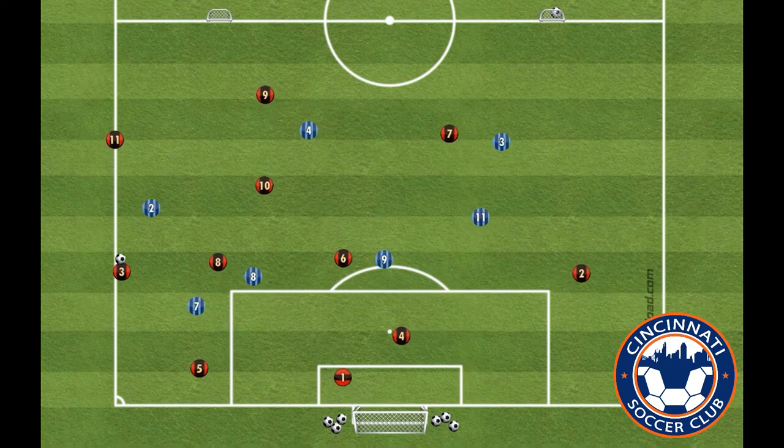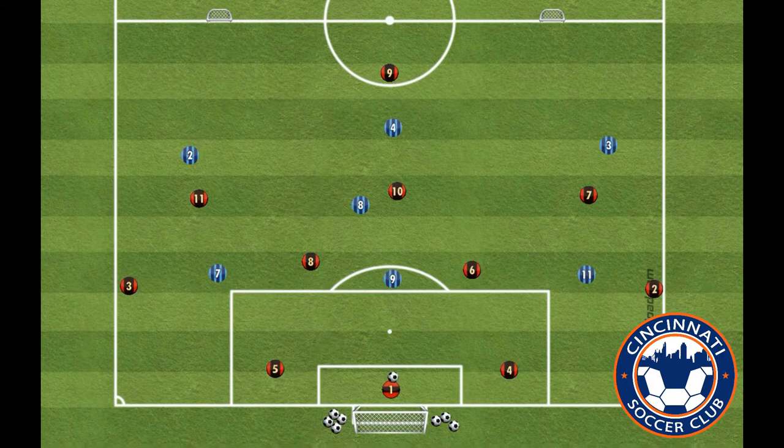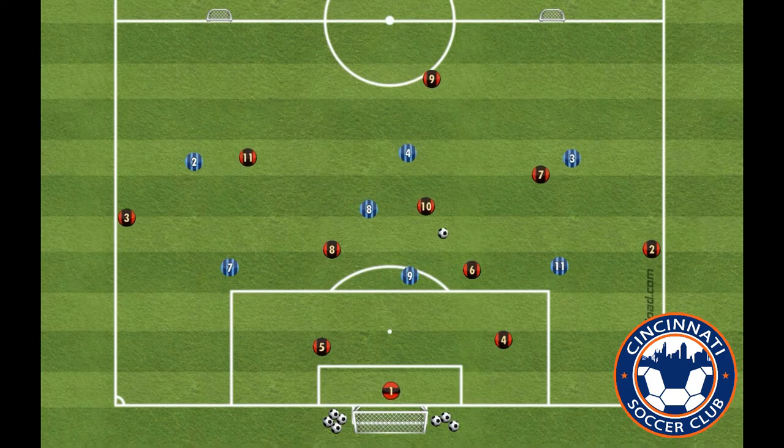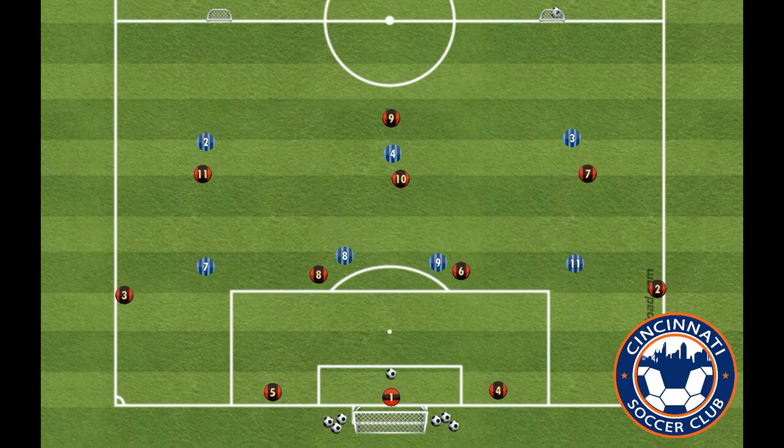While this is a very simple activity in itself, the coaching is all in the details. Encourage players to only use one to two touches in our half of the field. Always provide square and drop options for the player with the ball.